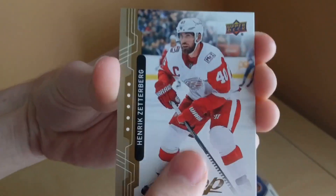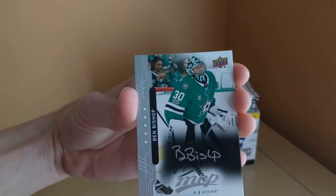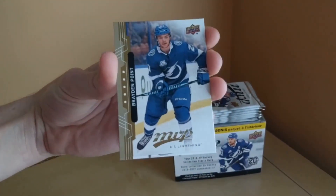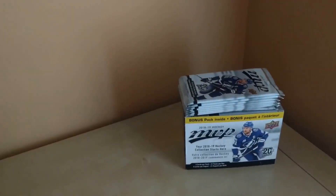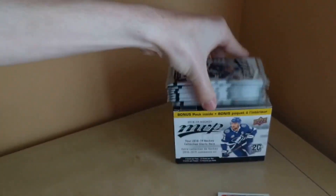We've got Henrik Zetterberg, Ben Bishop silver script, Andre Palat, Brayden Point, and Evander Kane. How many packs left? Eight packs left. Let's see if we can pull anything great in the remaining eight packs.